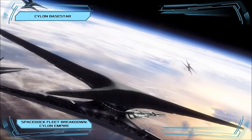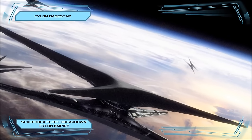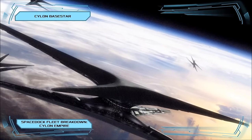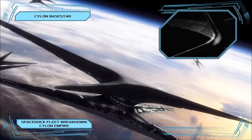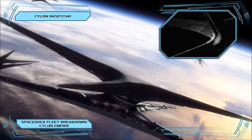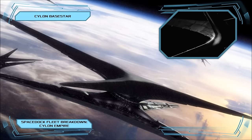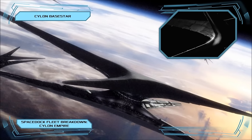The Base Star is armed with 220 missile tubes, each compatible with aspect-seeking missiles, dumbfire ballistic missiles, and nuclear warheads. Across the vessel's large pylons, 434 Raiders are stored in vertical deployment bays, ready to be scrambled at a moment's notice. The Base Star also features several larger hangar bays within its primary hull, where Heavy Raiders and Recon Drones are stored along with any commandeered Colonial vessels.